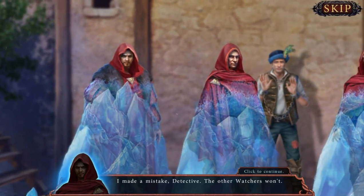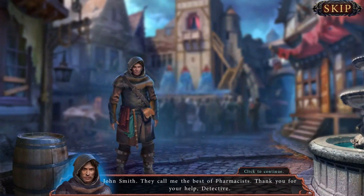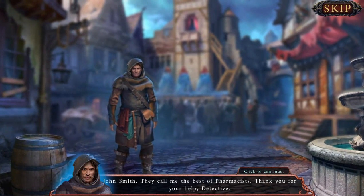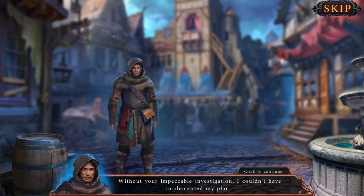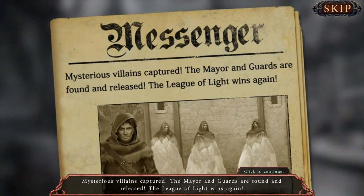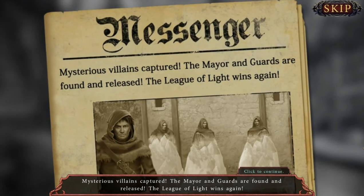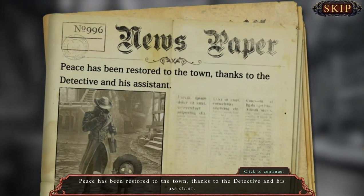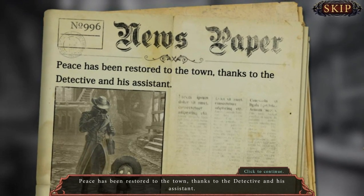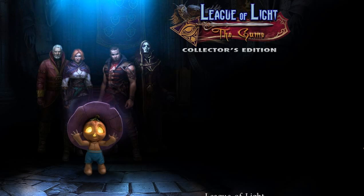Thank you, detective, for solving this mystery. Our masters would have our heads if we didn't find the pharmacist. That's what I figured. Get the pharmacist, and we must not leave any witnesses. Stop! At last, you've revealed yourselves. Now you're all stuck in my trap. That's the pharmacist. I made a mistake, detective. The other watchers won't. John Smith. They call me the best of pharmacists. Thank you for your help, detective. Without your impeccable investigation, I couldn't have implemented my plan. Mysterious villains captured. The mayor and guards are found and released. The League of Light wins again. Peace has been restored to the town, thanks to the detective and his assistant.